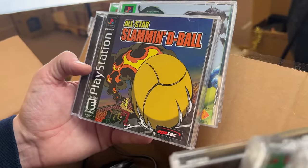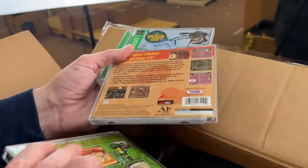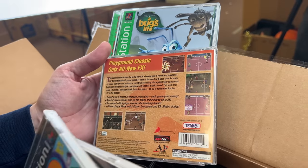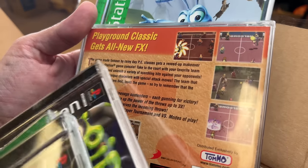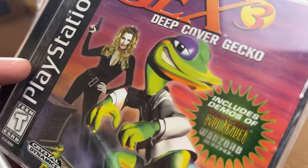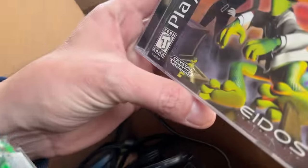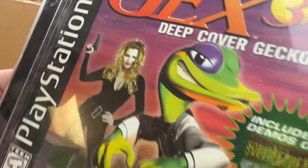All-Star Slammin' Da Ball. What? You ever played that one, Jay? No, I haven't - I've never even heard of this. What is this? Playground classic gets all-new effects. And Gex the Gecko. Is that Drew Barrymore? Wait, is it? Is that Mrs. Barrymore? No, that's not Drew Barrymore. What is she doing on the cover here? Leave it in the comments below - is that Drew Barrymore or not? Weigh in, please.